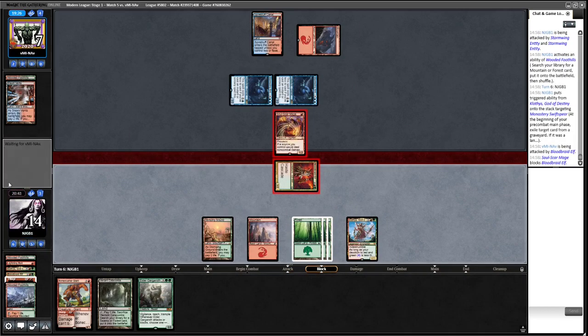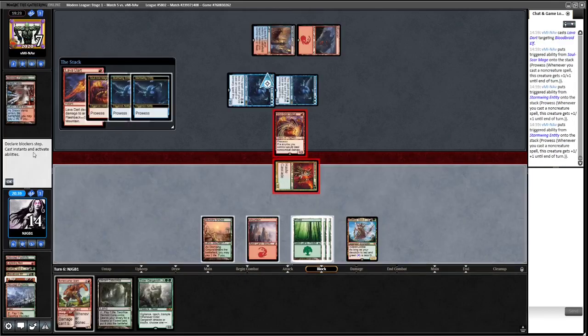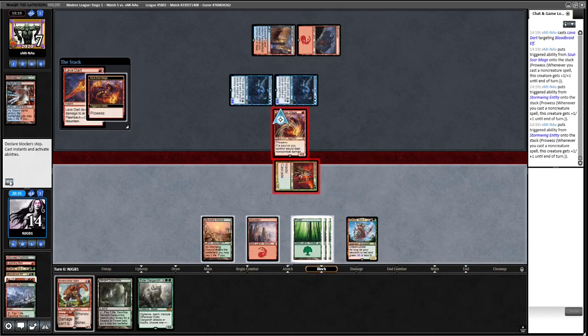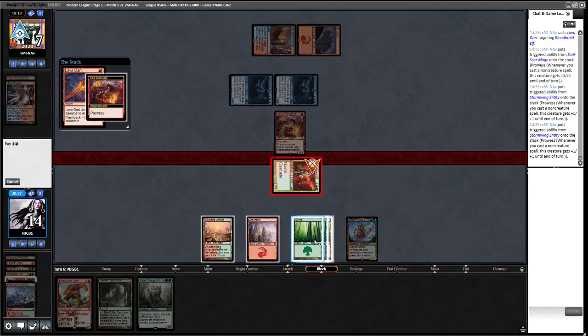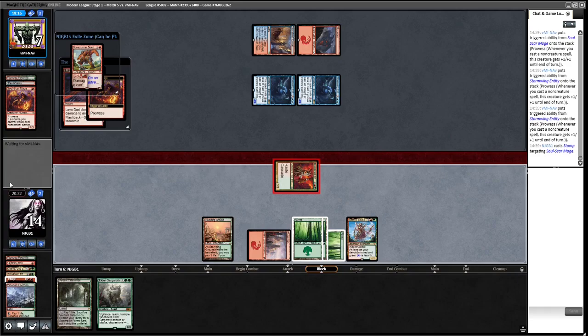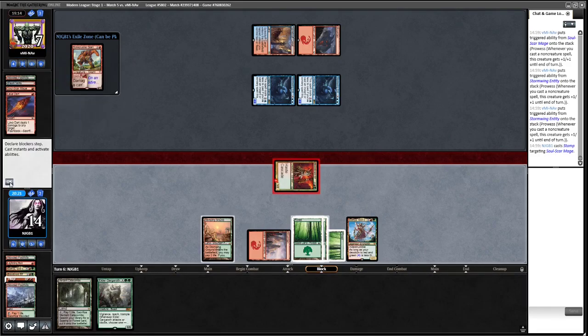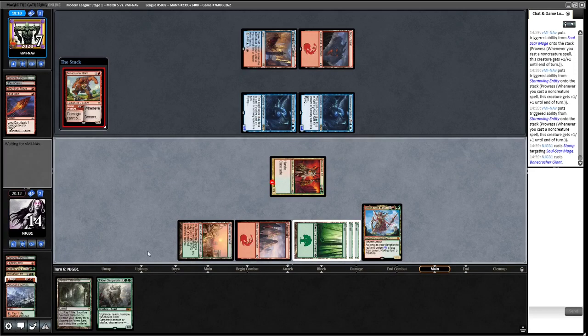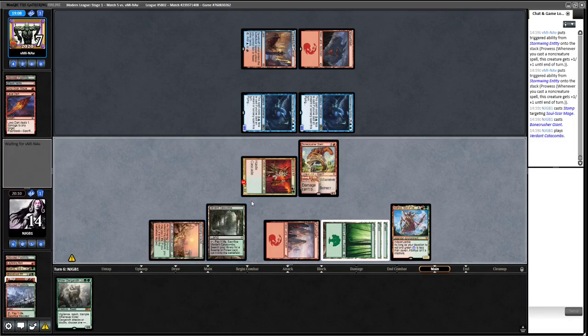This is going to gain some life now — we just want to keep gaining life. We could have exiled a land. Okay, do we attack? I think so — maybe this is bad though. Opponent goes for the block — they have like a Bolt or Lava Dart. We could kill the Soul-Scar Mage right now — yeah I think we're going to go for that line actually.